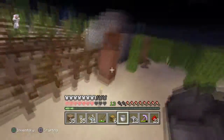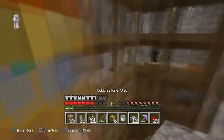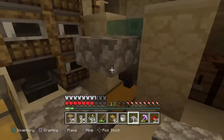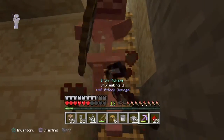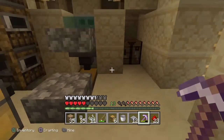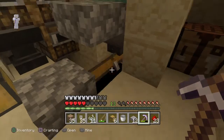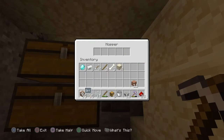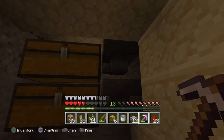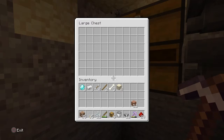You can obviously expand this. I have a double chest that the hopper leads into just for storage, and then that leads into a hopper that drops it down to another hopper that leads into this large chest. I'd say after about five hours this would be completely filled with all sorts of goods.